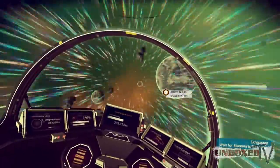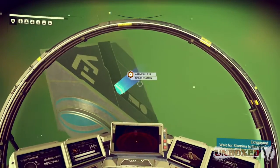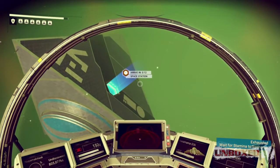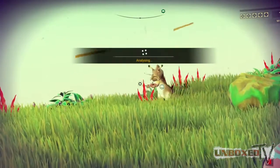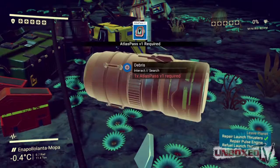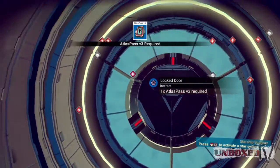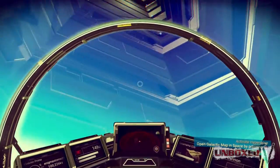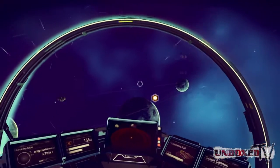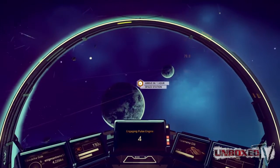But after cruising along the skies, I finally left the atmosphere into the stars. I arrived at a space station after a few hours, and so far my experience has been mining a bunch of elements, wondering what God was smoking when he created these animals, and being told time and time again I need a freaking Atlas pass to get into places. Each galaxy has a space station and a certain number of planets. I've even been to galaxies that have planets with moons, or a galaxy with one lonely planet.